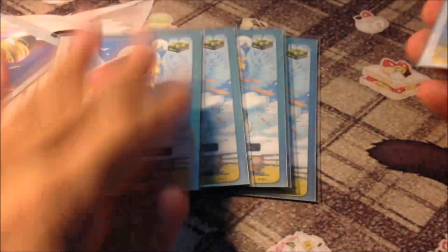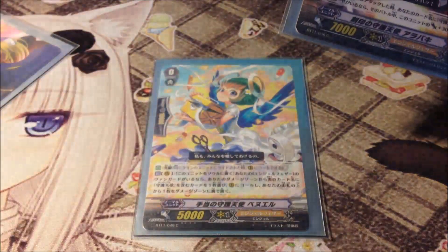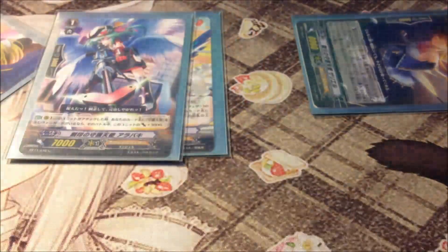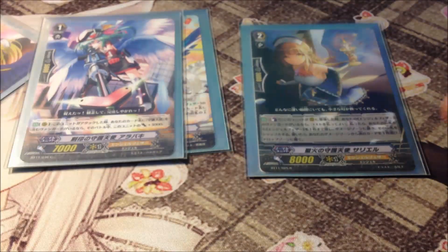Let's go on to triggers: 8 criticals, 4 draw triggers, and 4 heal triggers. Finally, the starter has a Pioneer effect. When she comes out, her ability lets you put her into the soul, choose a face-up damage card and add it to your hand, superior call it to the field, and then place a card from the top of the deck into the damage zone face-down.